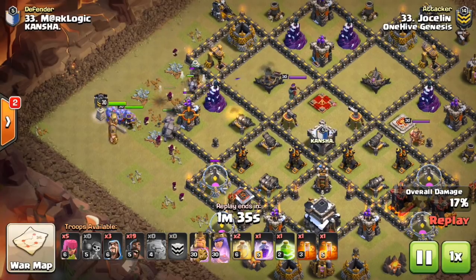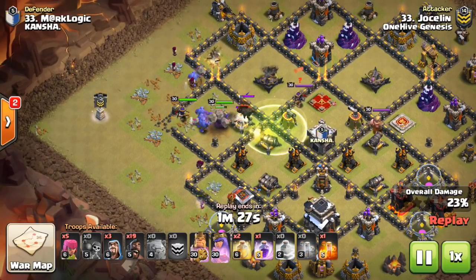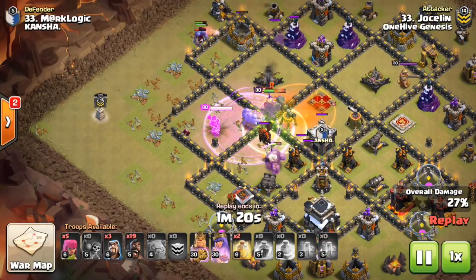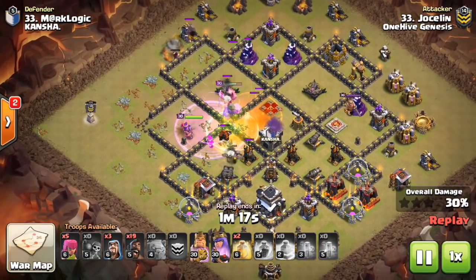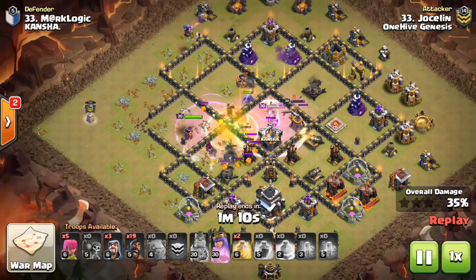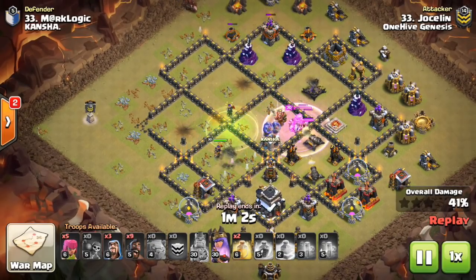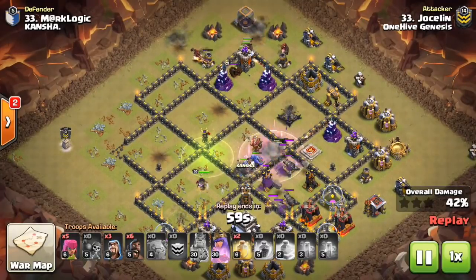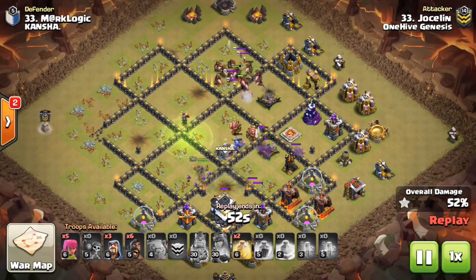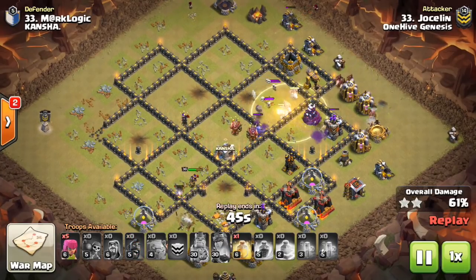We have two Town Hall 9 examples now. I could have shown a lot more — I'm not showing as many Town Hall 9s because it's not as cut and dry as the previous Town Hall levels. There's so much that can work at 9v9. I just want to show the most popular things. This first one you've probably seen a lot, and I have to show it because it's always been working: it is a kill squad-based hog attack — two golems, heroes behind, bowler CC.